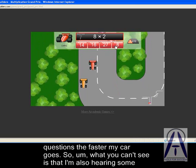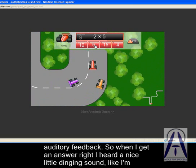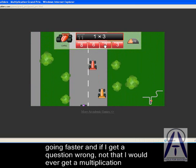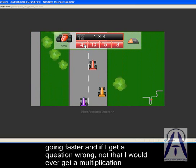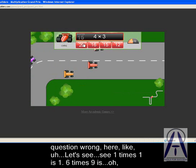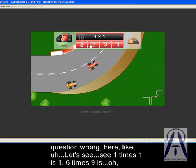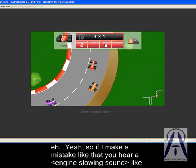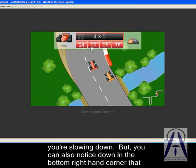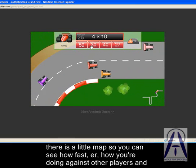What you can't see is that I'm also hearing some auditory feedback. When I get an answer right, I hear a nice little ding sound like I'm going faster. And if I get a question wrong — not that I would ever get a multiplication question wrong — one times one is one, six times nine... so if I make a mistake like that, you hear a sound like you're slowing down.